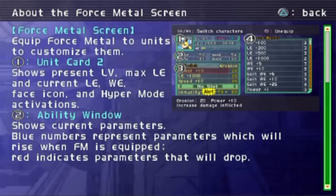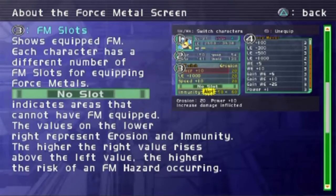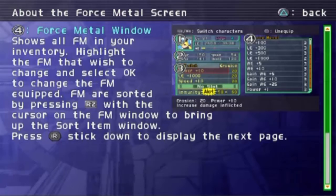We got Force Medals in battle — let me show what that does. Exposure Window: you can see up top our status — present level, max current life energy, weapon energy, and hyper mode activations. Blue numbers represent parameters that will be increasing; red is decrease. FM slots — this is how many Force Medals we can equip to our character. Some get as many as four, some as low as two, depending on the character.